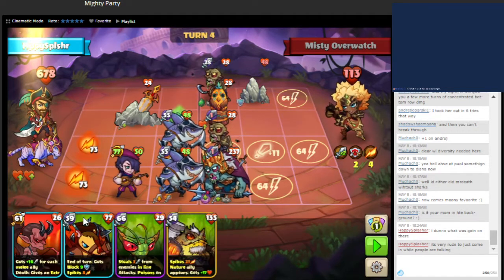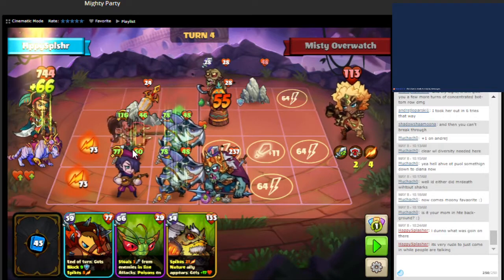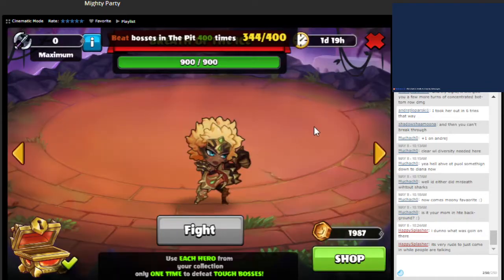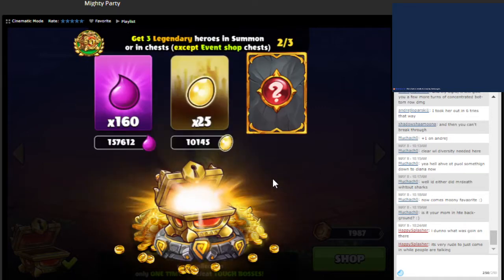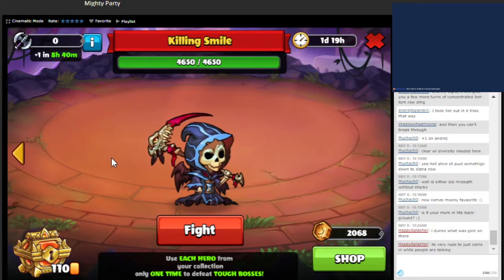A couple for our ranged unit — not a great ranged unit, but should have enough. Got a little bit of health back. Attack boost — good for us. As you can see, Misty Overwatch wasn't that bad. Got a little bit flustered with the other summoning units, but that's fine.